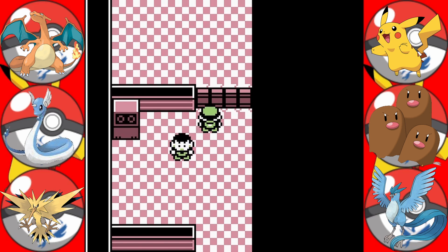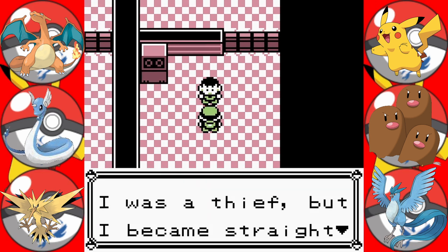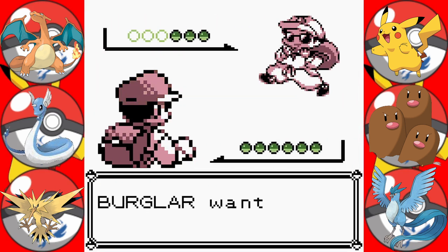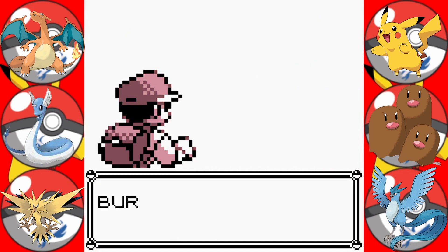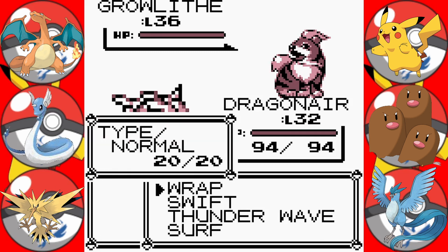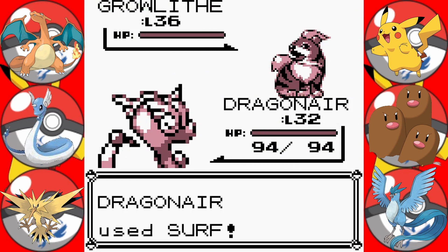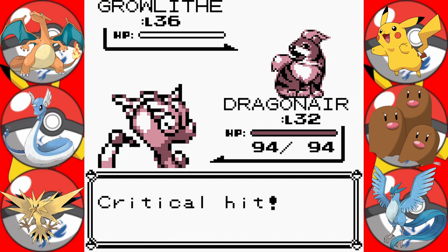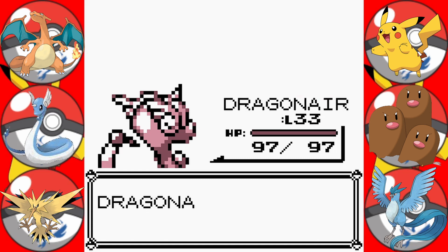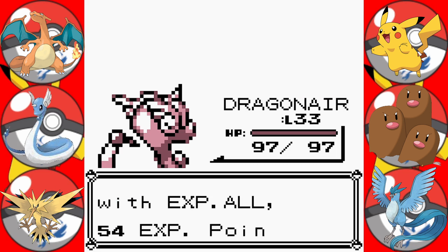It looks like we cannot get through without talking to people. He was a thief but became straight as a trainer. It looks like we need to fight these guys in order to get through — there is no stopping it. He is a burglar. Surf is water type, so it should be super effective. Critical hit as well — perfect. Because we've got the XP All, it should help everyone. Not very much, but it helps everyone and that's all that matters.